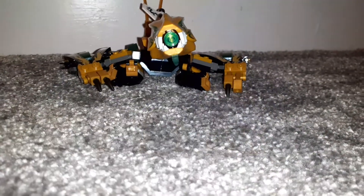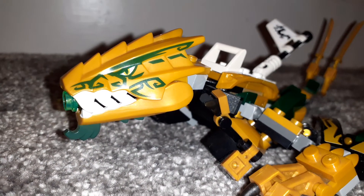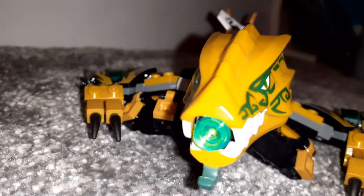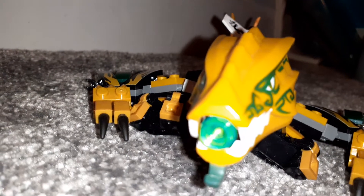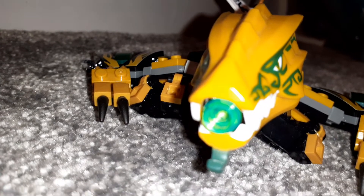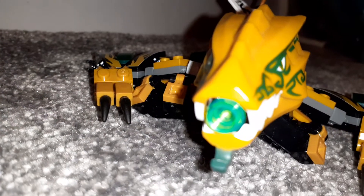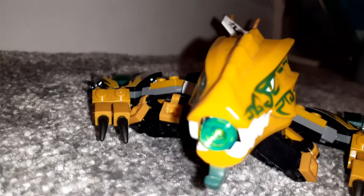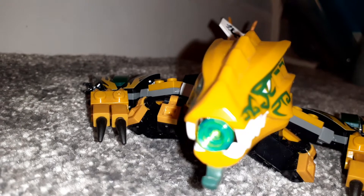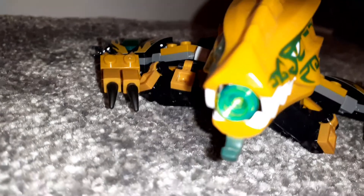On the actual set itself you have a Golden Dragon. It's got an actual mould for the head instead of being brick-built like some of the more recent ones have been. It's got a green thing that it can shoot out of its mouth, which makes it look a little bit awkward. If you wanted to make a really good final battle scene, I'd recommend you get this and the Legacy Overlord Dragon Battle using only Legacy stuff.